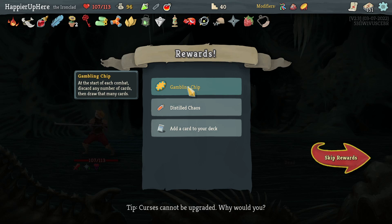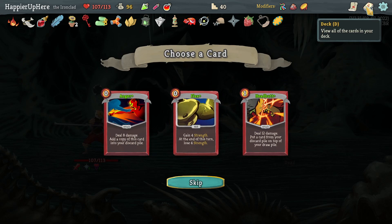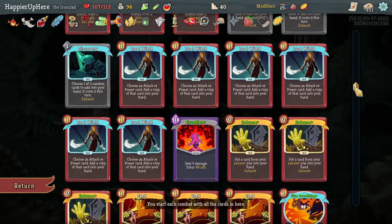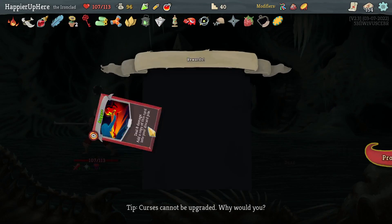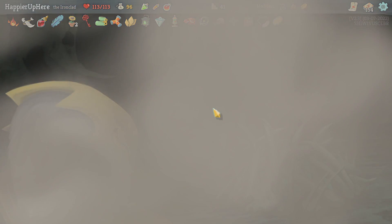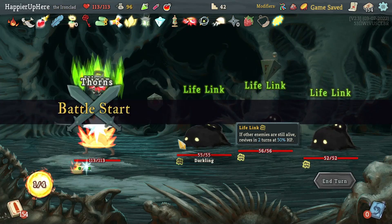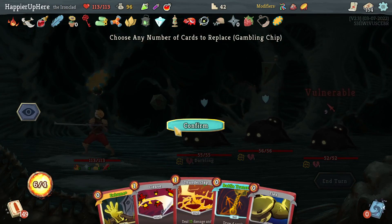Got Gambling Chip at Savage Combat — discard any number of cards and draw that many — as well as a Distill Chaos potion. I feel like I got a collector bonus on Flex and Headbutt. Let me double check — Flex: yes, I have it. Headbutt: I have it too. Let's take Anger — might get a last-minute collector bonus that way. Unfortunately I still need six or seven relics to get to 25, so that might not be possible.